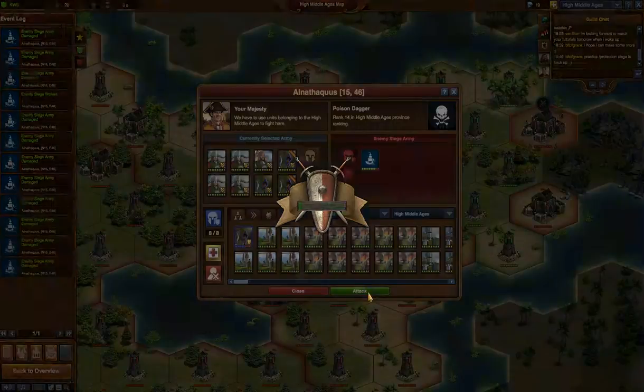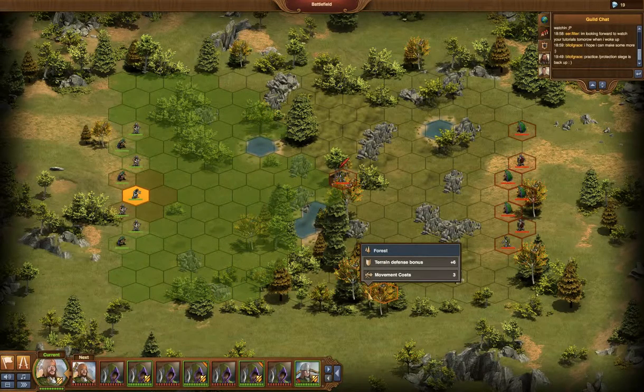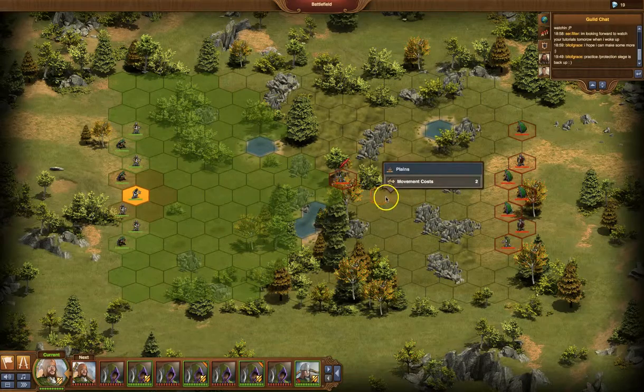All right, let's give it a try and hope for the best. We're just looking for minimal damage because we're bound to suffer some damage. I just want to keep it to as minimal as possible, and we're going to attempt to not lose any troops at all. We want to have healable troops when we're done.